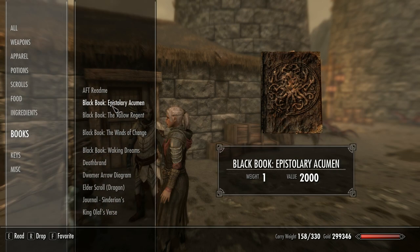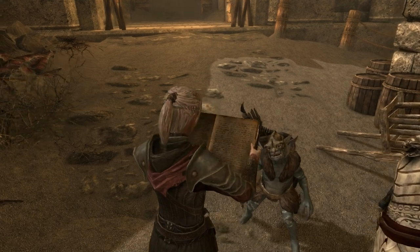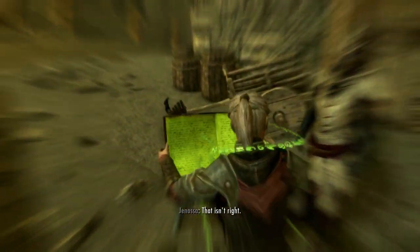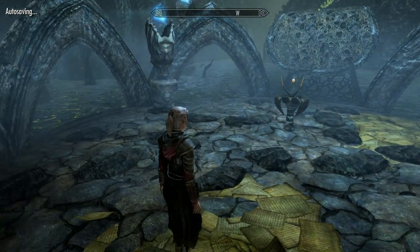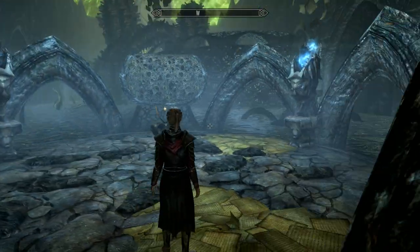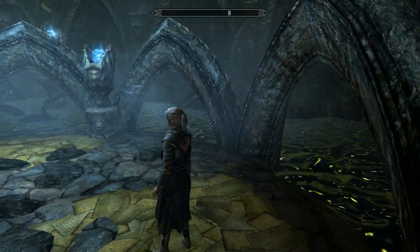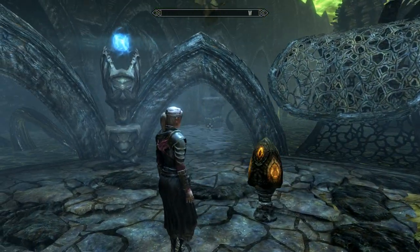Okay, now to get to Apocrypha you just read the Black Book. You can do this while you're doing the quest Path of Knowledge, or you can finish that quest and do it afterwards as I'm doing now. I'm doing this particularly so I can break it down for videos. So anyway, go into your inventory and read the book. Now watch the tentacles in this one - they seem a little bit more aggressive and accurate.